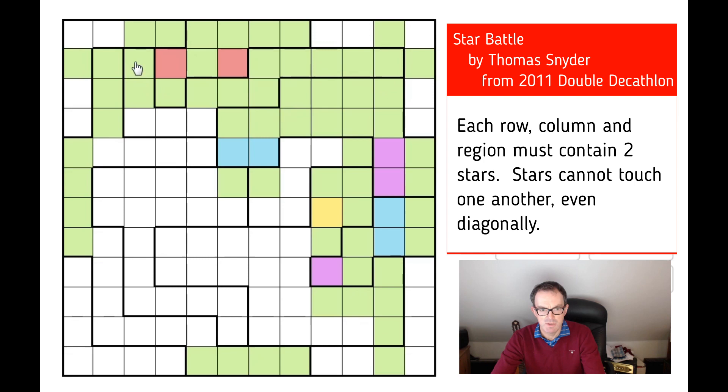Therefore this square cannot be a star, because if it is, it rules out a star from all three of those positions. Once this is confirmed as a star, we can rule off these squares, and we've now got two stars in row two of the grid. In this region, there are only two open places that could possibly be the stars we need. We're going to be able to isolate this as a star as well and put in our green cells around the edge.